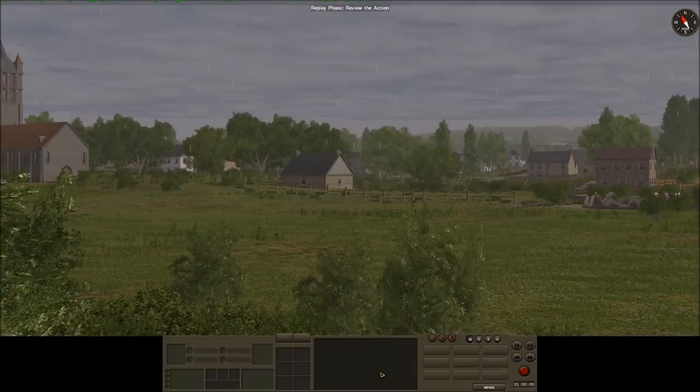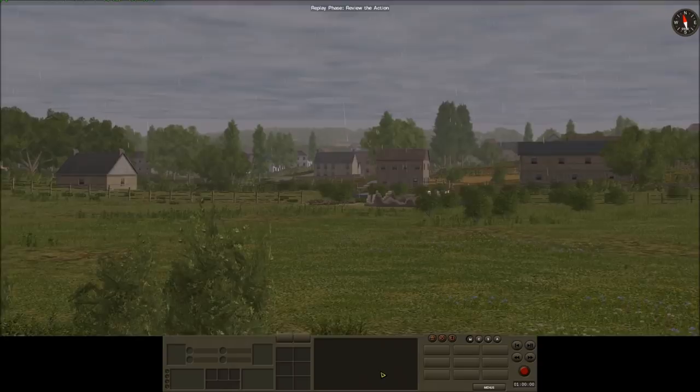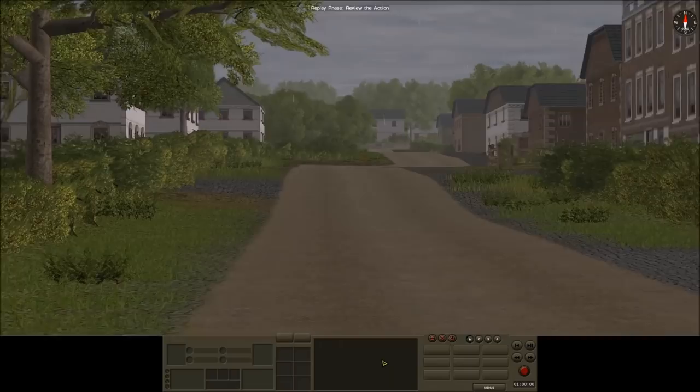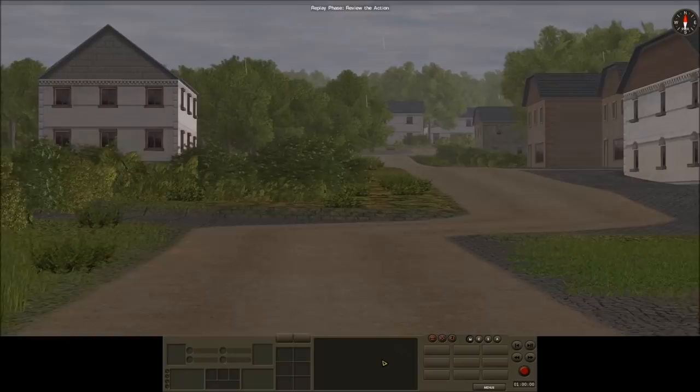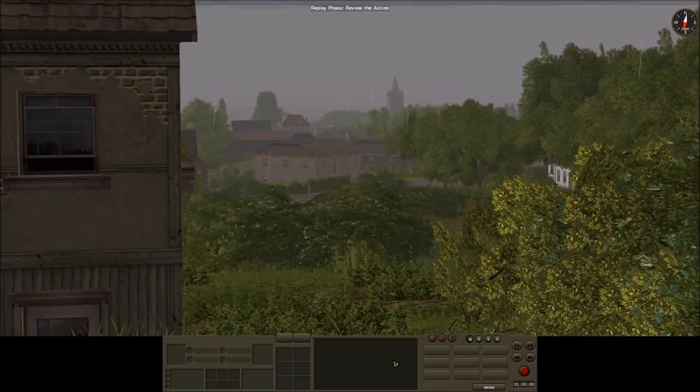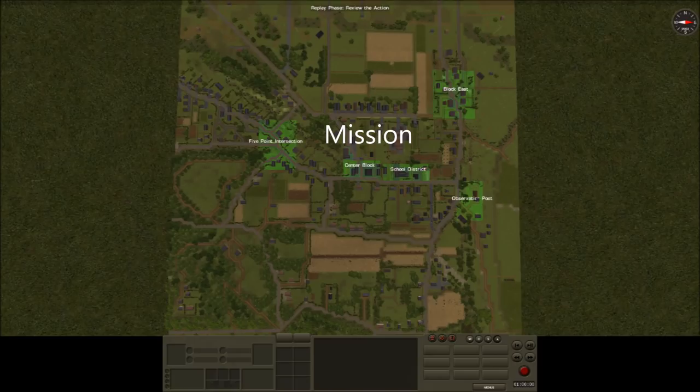Hello, Josie Wales here and welcome to this Combat Mission: Battle for Normandy after action report. This scenario is Lonsdale's Block from the Market Garden module. I am playing head to head against Pericles from the Battlefront forums. I am playing as the British 1st Airborne Division with Pericles playing as the Germans. The mission is to occupy the area around the town of Oosterbeek and hold this north side of the Rhine until the arrival of 30 Corps.